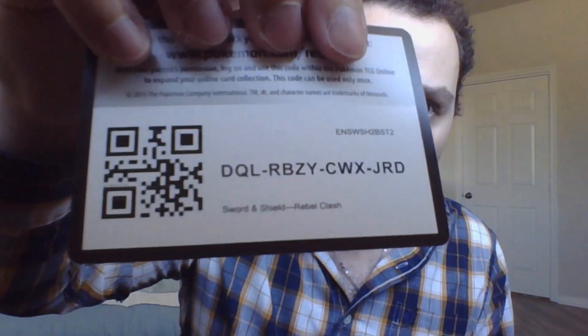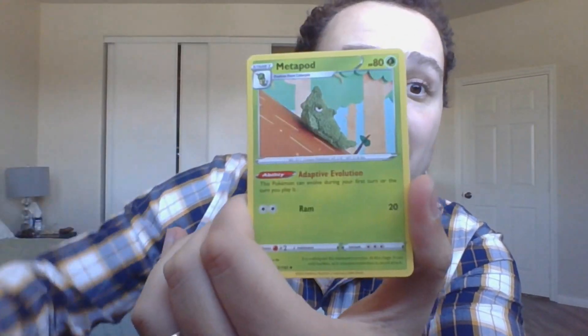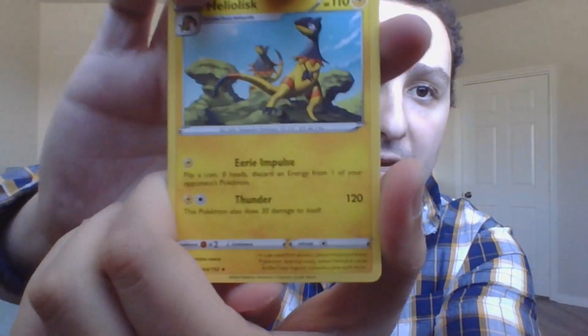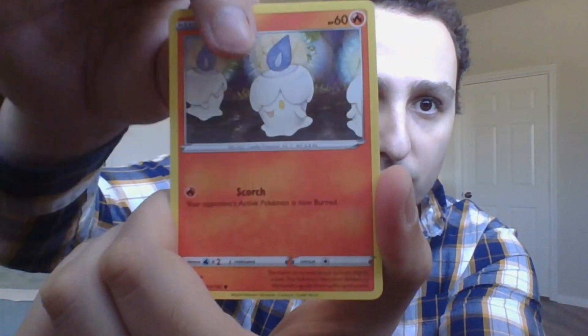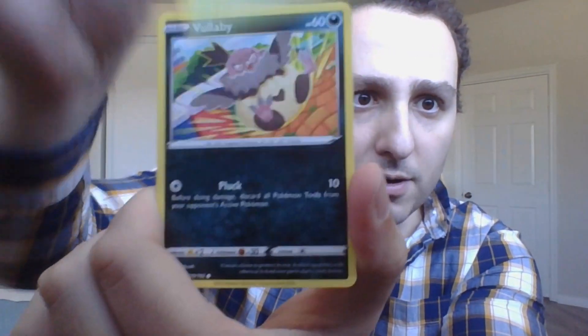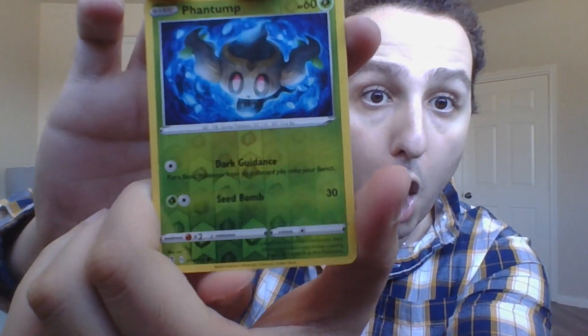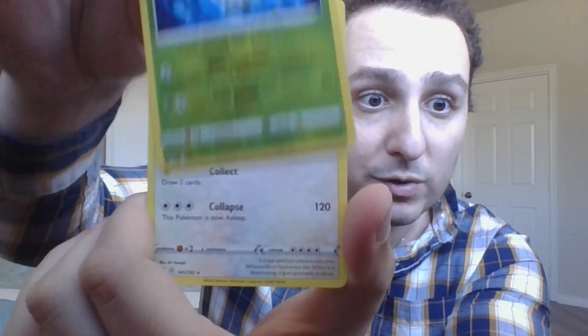Let's do some Rebel Clash next — let's clash with the Rebels. We've got a Psychic Energy, a Speed Energy with a need for Speed, and a Metapod. We've got a Heliolisk, Glit Whisk, Galarian Porcelain, a Banacle, Scyther, Vola Bee, and a Reverse Holo Phantom. And for the rare, a Snorlax. Rebel Clash... you suck.